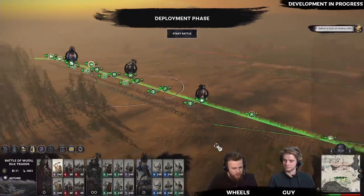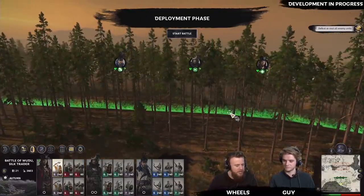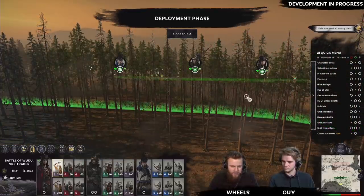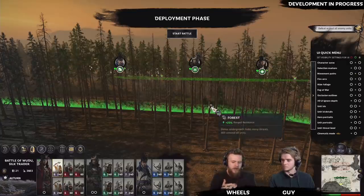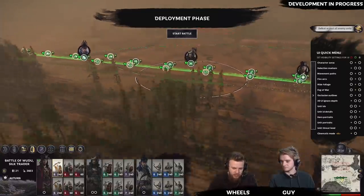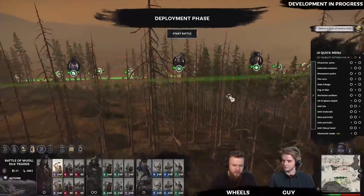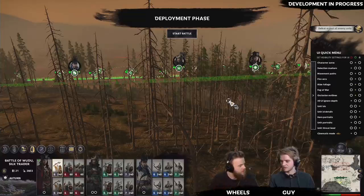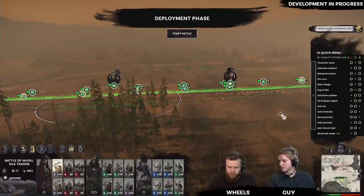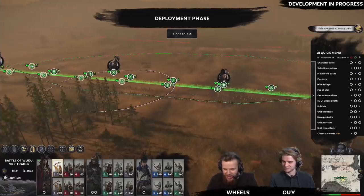One other thing to point out: if you're far away from your units or have terrain blocking your view, occlusion outlines are a new way to see where units are through terrain. These won't show up when units are in your line of sight — only when they're blocked by things like trees or the ground itself. The outlines pop through to give you an idea of where things are, and they're color-coded by alliance: friendly units are green, enemies are red. It's basically like X-ray vision.